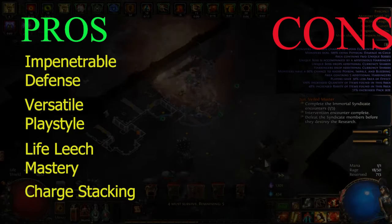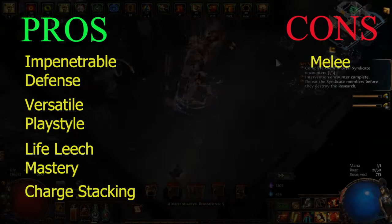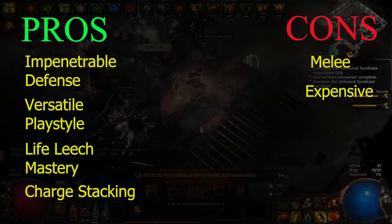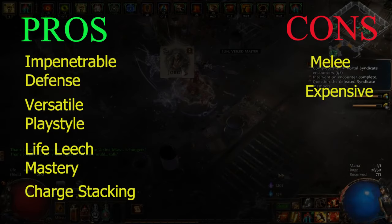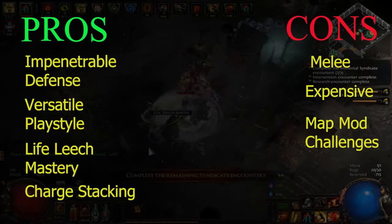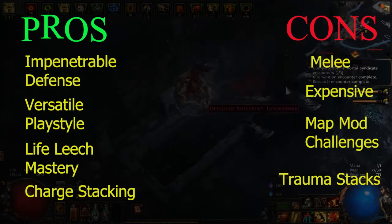Cons: The build's melee nature introduces inherent risks associated with close-quarter combat. Achieving peak performance requires significant investment in high-end gear, potentially making it less accessible for budget-conscious players. The build faces difficulties with specific map modifiers like no leech and reduced life recovery rate. Additionally, excessive trauma stacking can be fatal for your character.